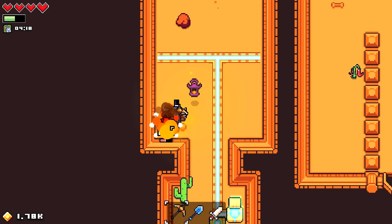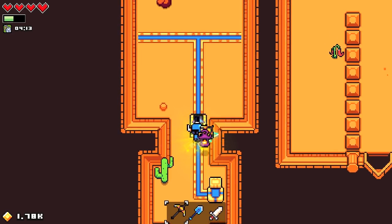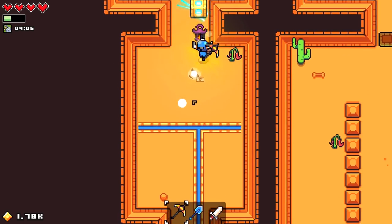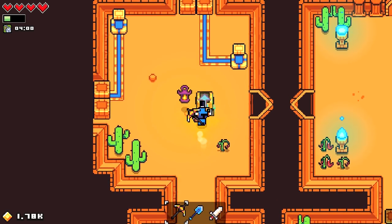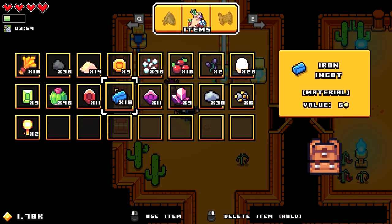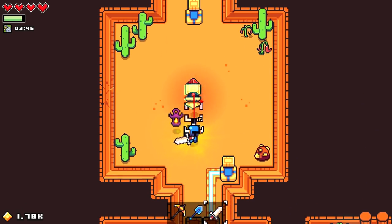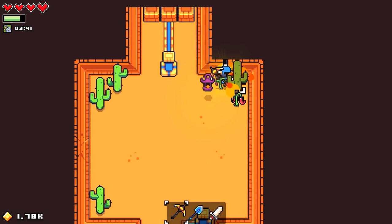You can hit those guys four or five times before you have to run. I'm not sure what this switch is connected to — it powers something, maybe it was powering those robots. Let's start by killing this guy. These enemies give a good amount of XP — I don't know why your XP bar disappears when you go in here.